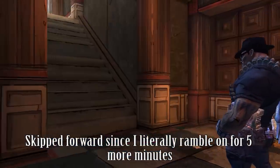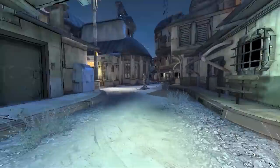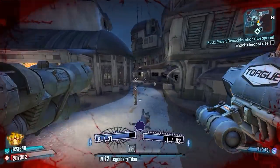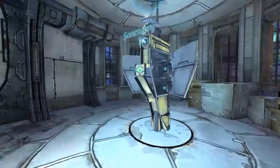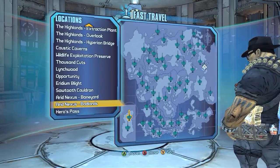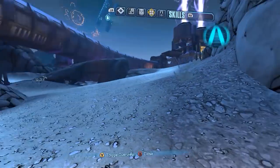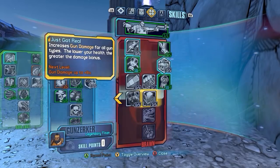The only flaw with this build is you can't really use Get Some — which gives you cooldown on your Gunzerk when you shoot an enemy, letting you Gunzerk forever. You can't do that with this build because launchers don't count as shooting an enemy; they count as hitting them with a different type of damage, which won't trigger the cooldown. It kind of stinks, but it's not a big deal — you can still make great use of this build.